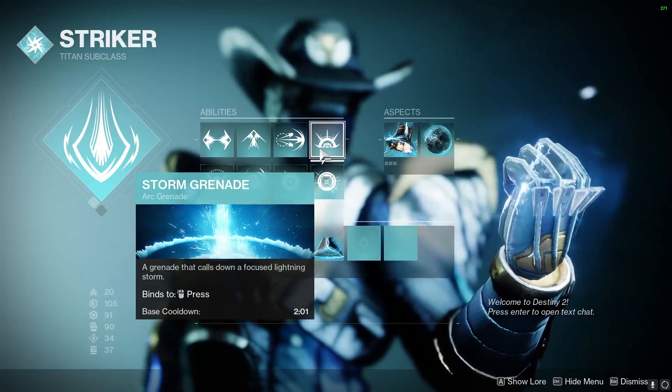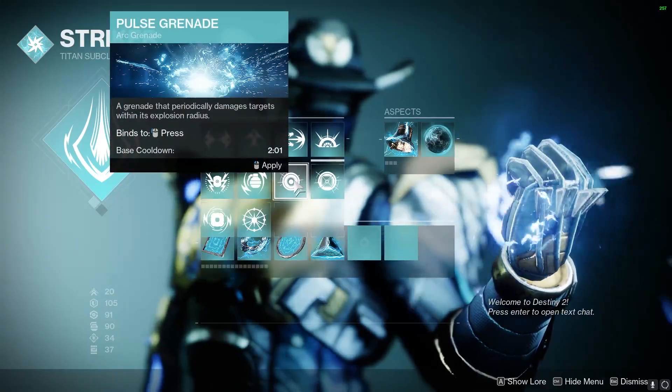For the abilities, I'm going to be using Storm Grenades because I prefer them, but Pulse Grenades are also just as good.